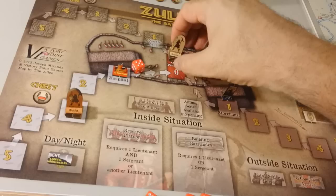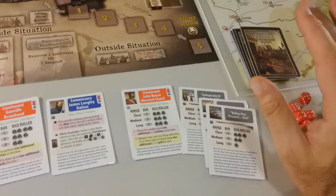We have a total of two hits and one retreat. Two hits leave the unit with two strength remaining, and it retreats one space back. That was very good. That was our action phase.